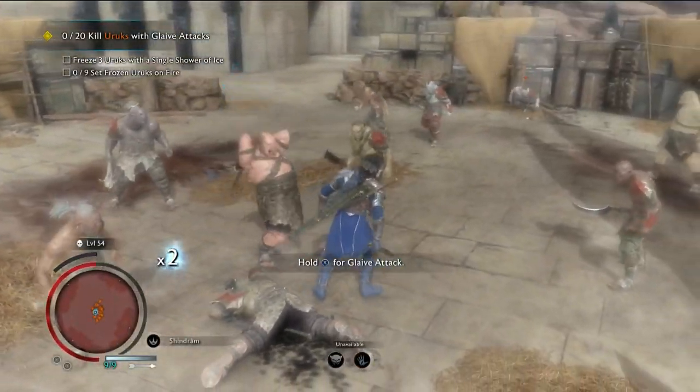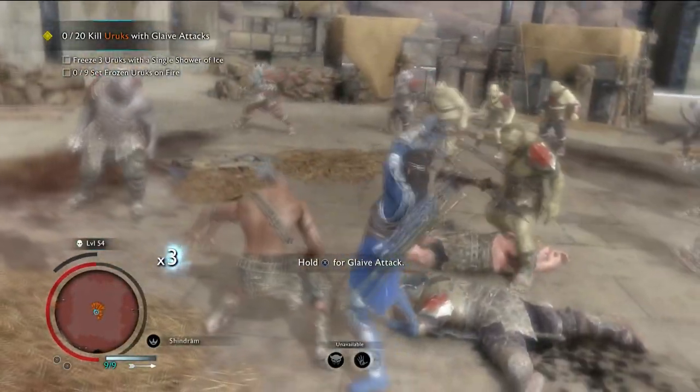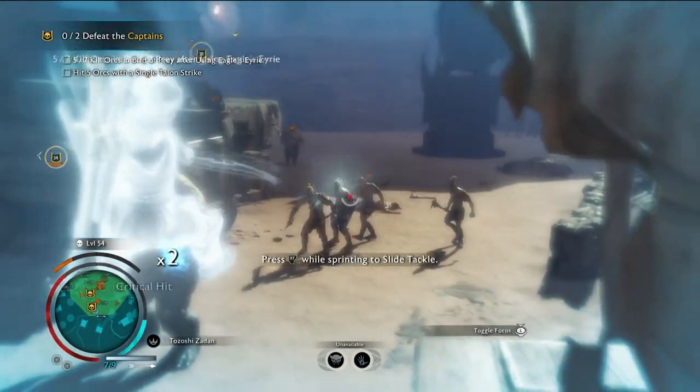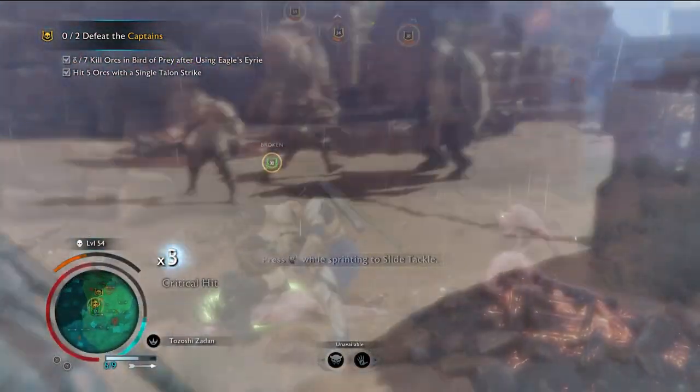Yo, what's going on YouTube? It's Chops and welcome back to another Achievement Guide. We are returning in Shadow of War for this one. This one is called Shadows of the Sand, and to get this one you need to achieve a gold rating on all Shadow of the Past missions in Lith Lad.